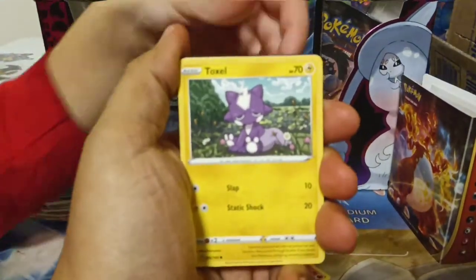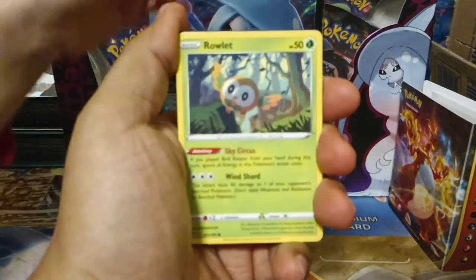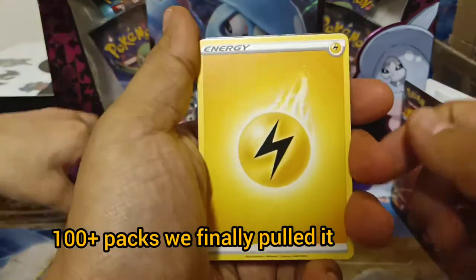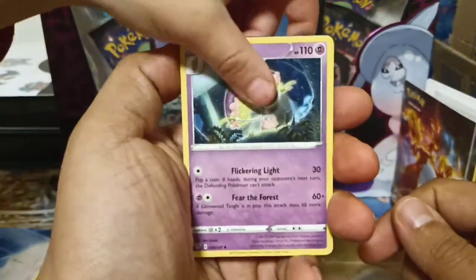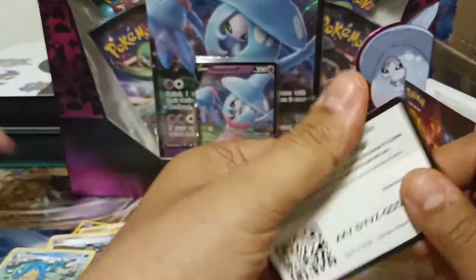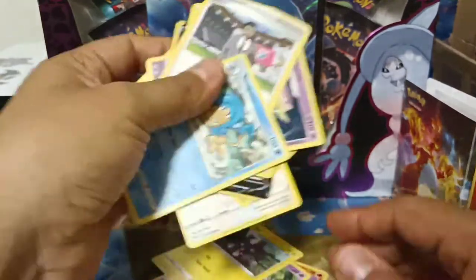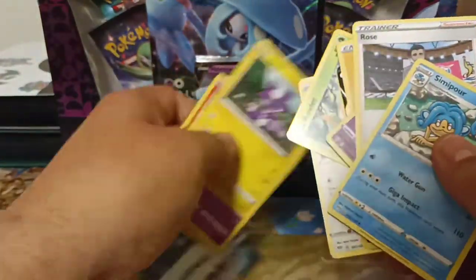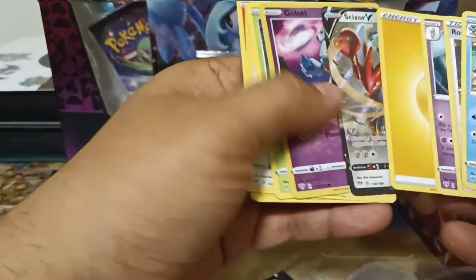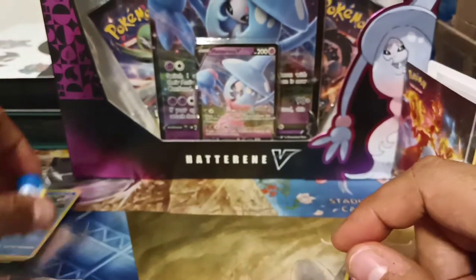Hope everyone's having a good one. Toxel. Skitty. Ooh, I don't even think we had pulled that Scizor. Energy. Shiinotic. Rose. Simipour. And your guys' code card. Oh, you just mixed the Scizor there. Did we get a Piplup energy? I don't think we had pulled that Scizor before.